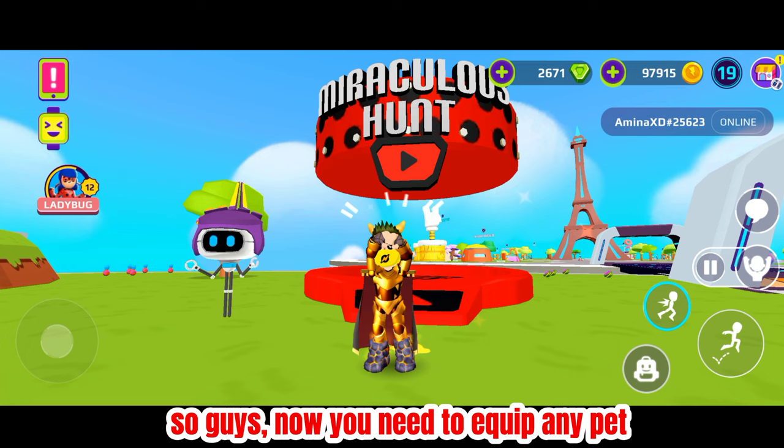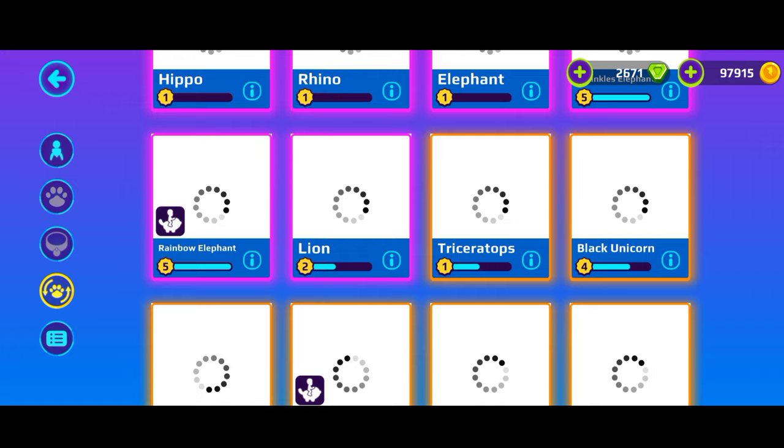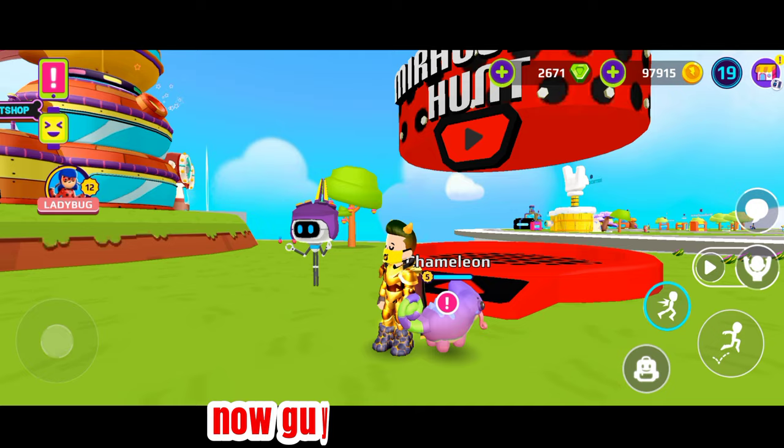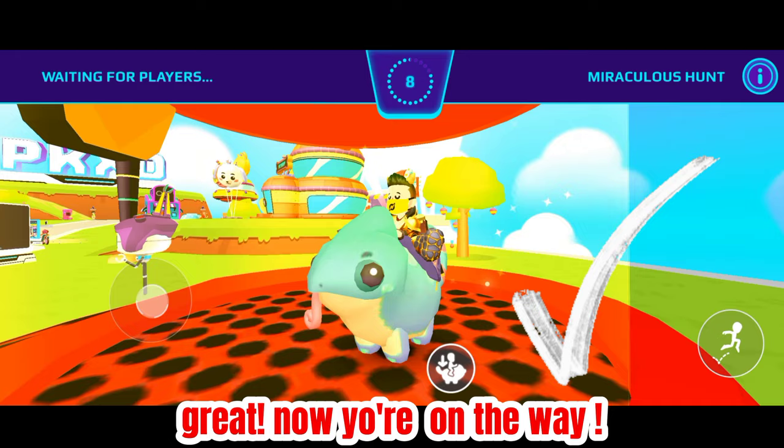Now you need to equip any pet — notice you need a rideable pet. This is a very easy trick: sit on your pet and enter the game at the same time. Let's try again. Great!